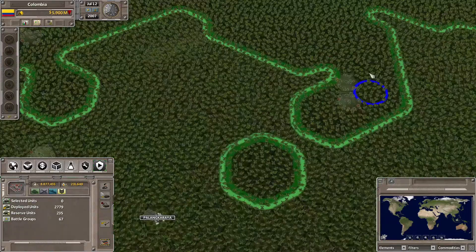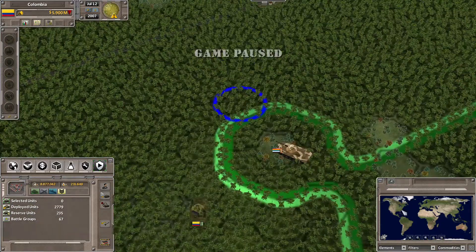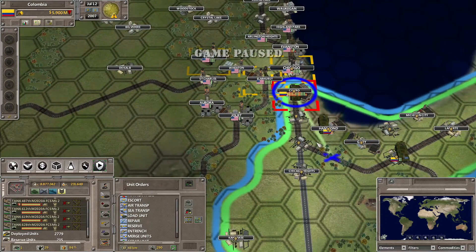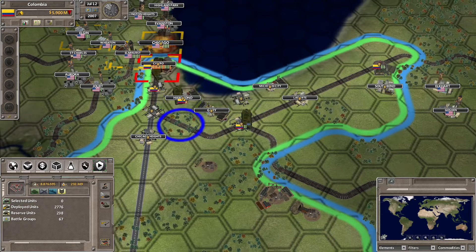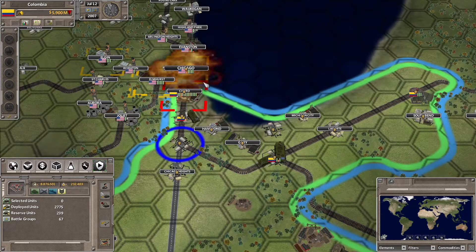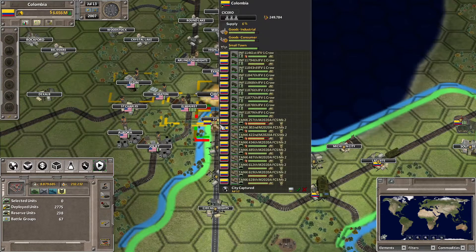We can destroy that unit there. Eventually we will try to spread the influence that we have there but it may take some time. That one needs to pull back. We should probably send this one to be repaired — luckily it's not that far away. Now we're already destroying the garrisons in Chicago itself, although Elmhurst is also fighting so we may take some losses here.